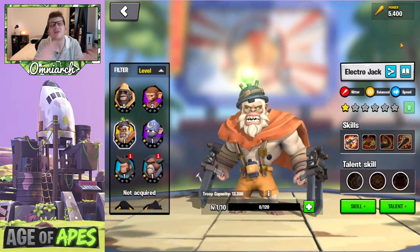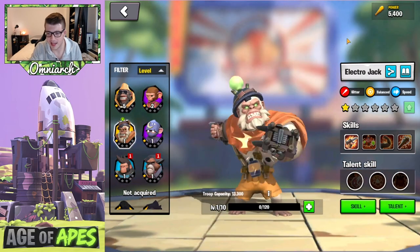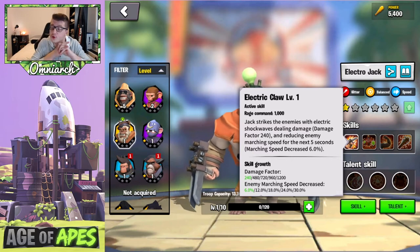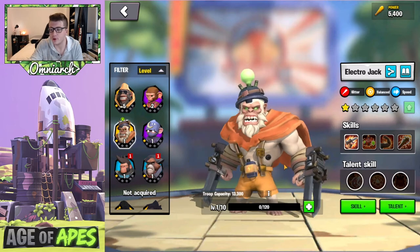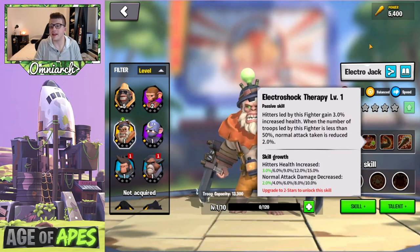Now let's look at Electro Jack — just look at this animation, he goes Super Saiyan. I love the electric claws he has. Definitely a hitter commander; he looks insane with that light bulb on his head. His active skill is called Electric Claw, with a rage requirement of 1,000. Jack strikes the enemy with electric shock waves, dealing a damage factor of 1,200 and reducing enemy march speed by 30% for five seconds — a really powerful debuff, especially in game modes like the Astral Coliseum.